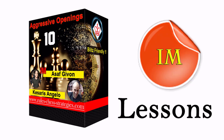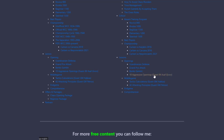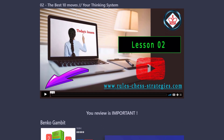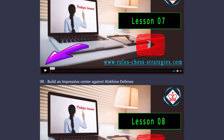If you'd like to get attacking positions in every opening, I suggest this amazing course — 10 Aggressive Openings, blitz-friendly. On the website, after logging in, you'll see the Profile menu. Click it and then click 'My Lessons' to see your available lessons. Scroll down to '10 Aggressive Openings with Asaf Givon' and you can see lessons one after the other, including typical mistakes, how to start correctly, and the best 10 moves.